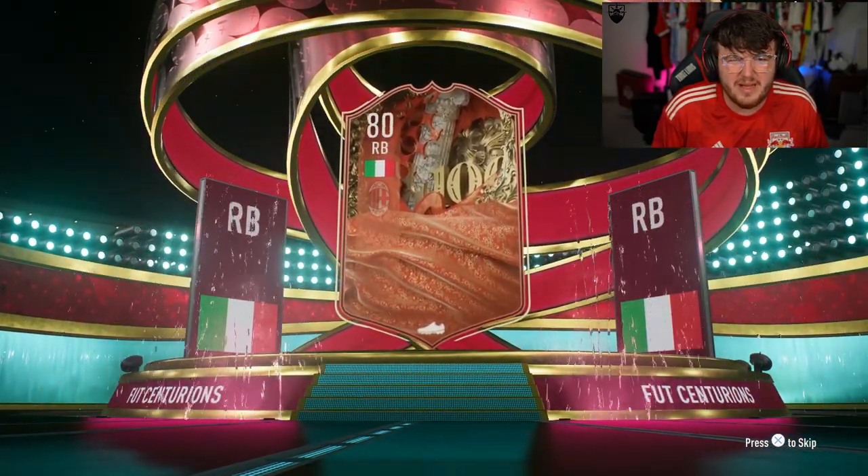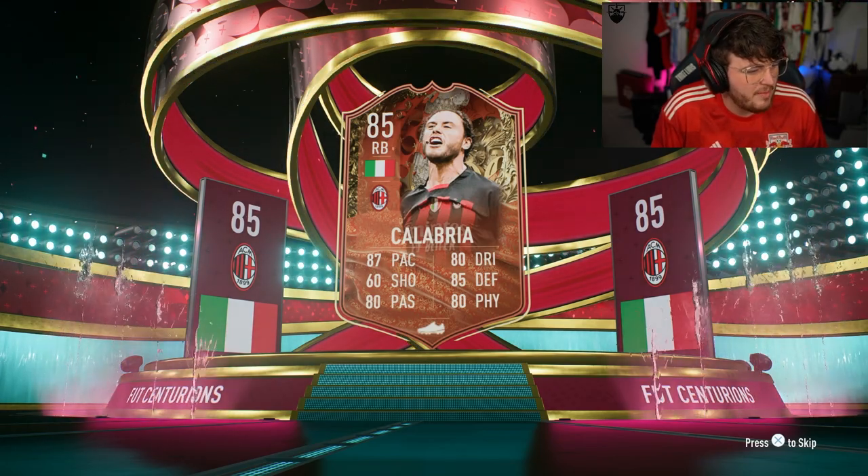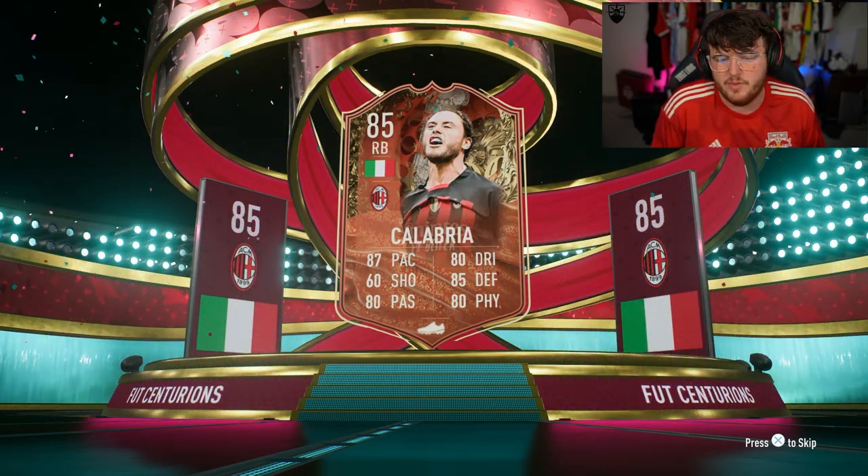Centurion on the front - that means it's terrible, right? Centurion's Calabria. He's technically not a walkout. That means there's another 85 behind that. Don't be back to back Asmoons, please EA.